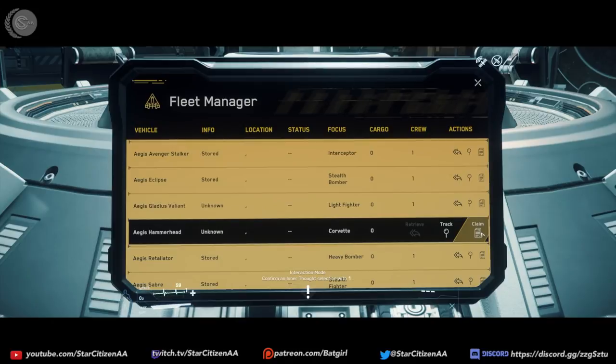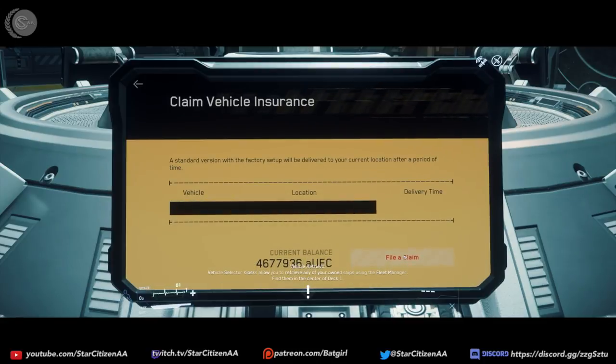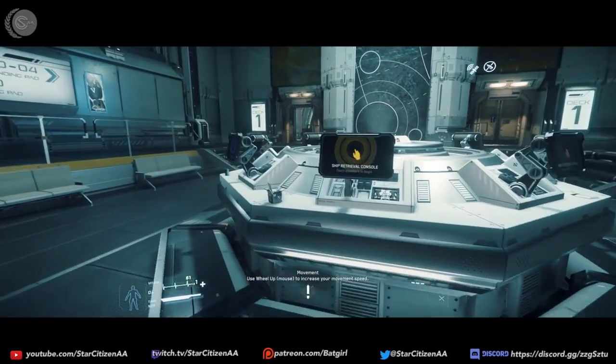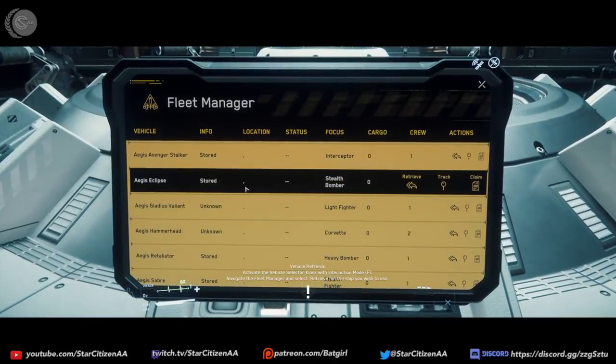If you have purchased a Polaris in the past, you now have a Hammerhead in your hangar in the PTU. That is going to go live in 3.3 in the persistent universe. Whenever you buy a ship that's not in the game, you get an equal ship that is in-game as a loaner, and the Hammerhead is now the loaner for people that own the Polaris.